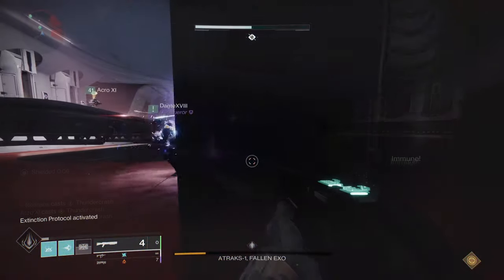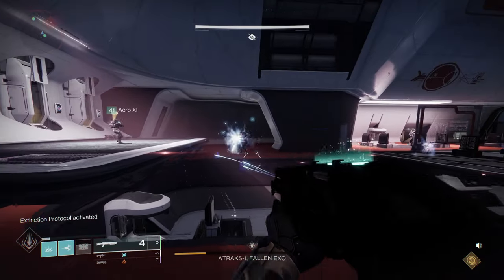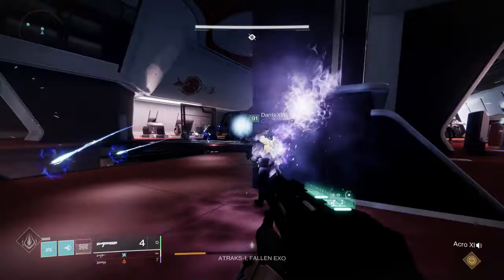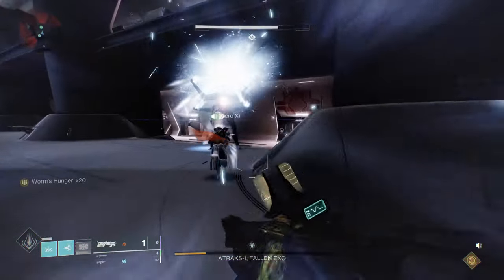In this encounter it drops the slug shotgun Heritage and the sniper rifle Succession. You will have a chance at double weapon drops, which means you have double the chance at red border weapons. So if you want to farm for these red border weapons, I suggest you do this before next weekly reset.